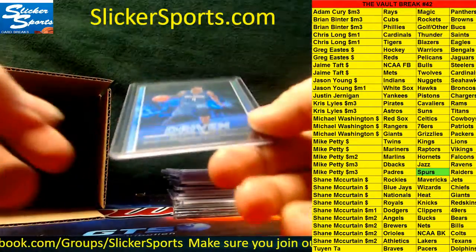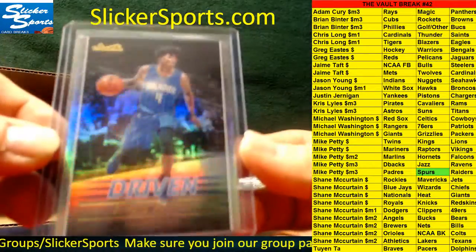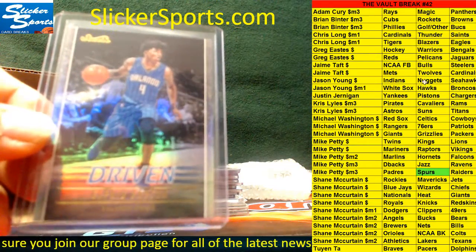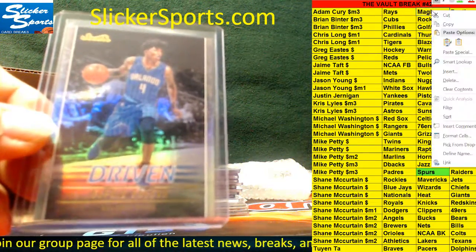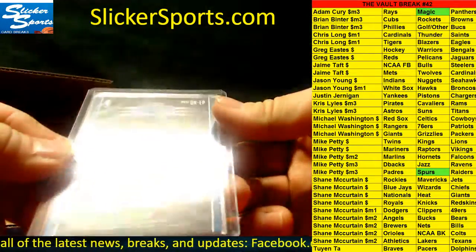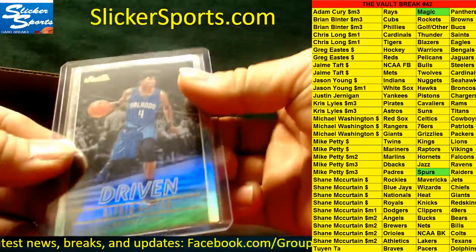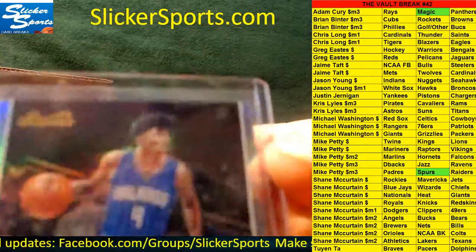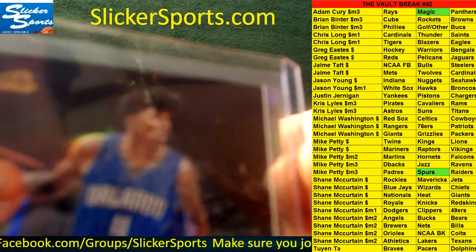Next up we have a Driven from the brand new Studio basketball — Alfred Payton for the Magic. Magic are Adam Curry. This is a non-numbered insert from Studio Basketball. Alfred Payton with the crazy hair — gotta love that hair.